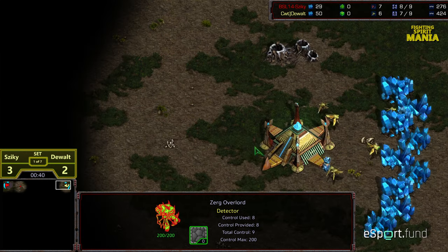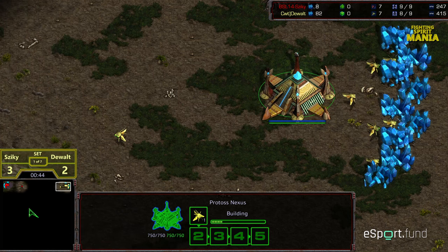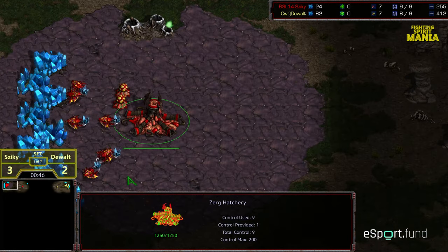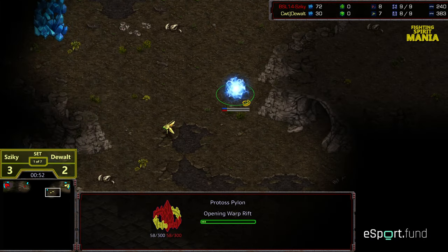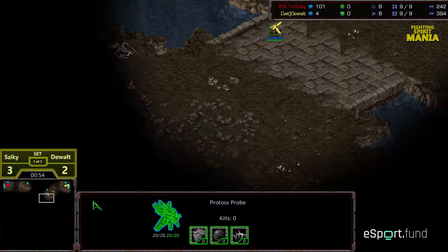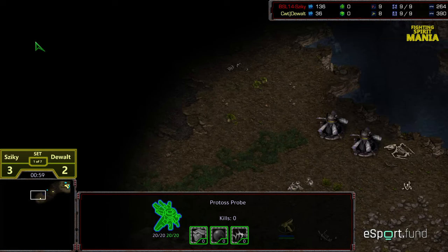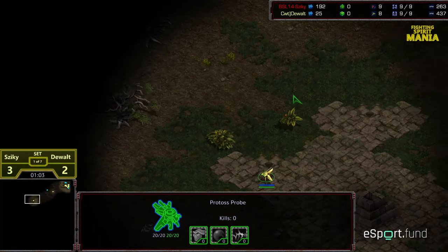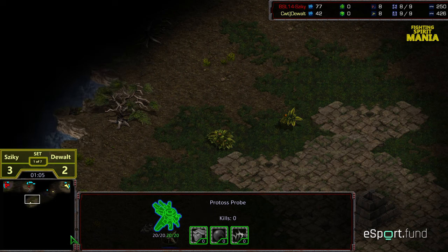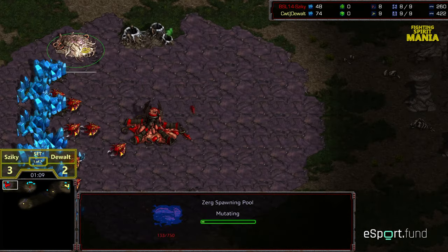Overlord looks like it's going to get that initial scout on DeWalt. DeWalt is yellow Protoss in the upper right-hand corner, and Zeke is upper left-hand corner as the Zerg. Let's see if he opens up nine pool once again or if he's going to mix it up. DeWalt planting that pylon down. He should be able to pull off the overlord-scouting trick with this probe scout. It looks like he's just going to stick path and get first scout off.